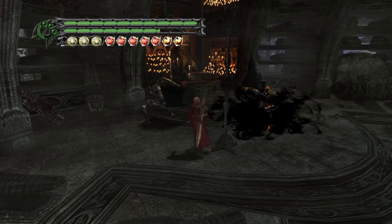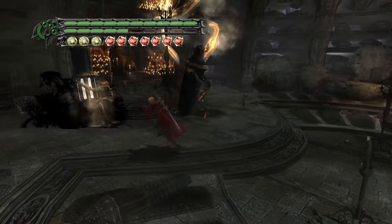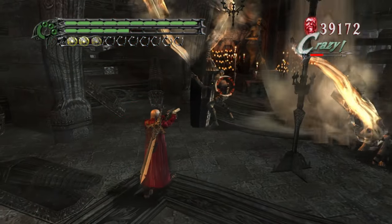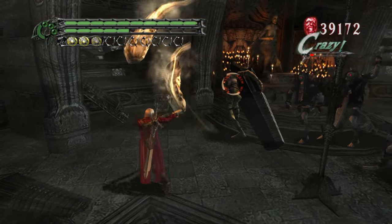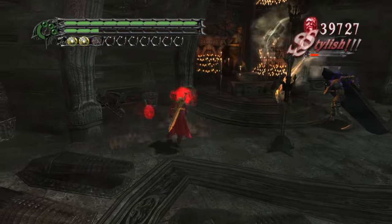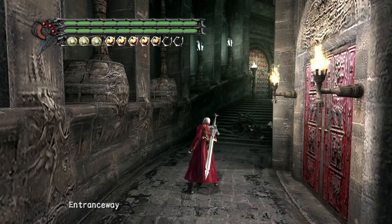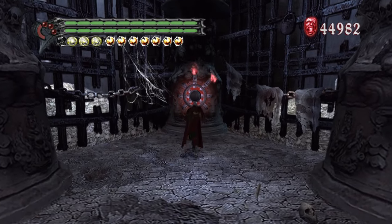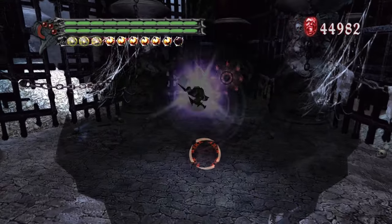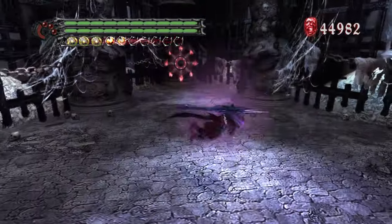Mission 7 introduced Hell Greed, an enemy capable of summoning other Hell-type enemies. But since DTE had a wide radius and was capable of instantly killing most Hell-type enemies, these spawners didn't pose much of a threat. For the destructible ball, I taunted in the room prior to get full DT, then activated the switch with kicks by throwing my sword away, and took the ball down with a Vortex. I had to rely on proper positioning and hope the ball followed me as I hit it, but eventually it broke.